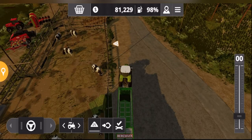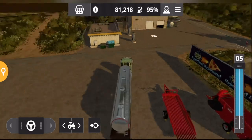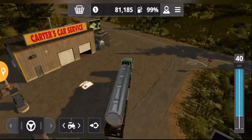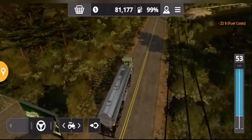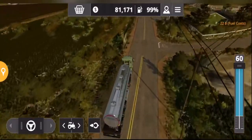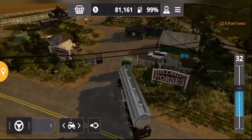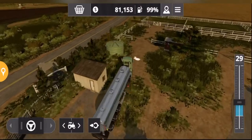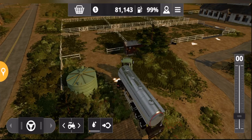Now we'll go and get some water so I'll show you how to fill their water up as well. I've got the tanker here — there is a smaller tanker but this is the bigger option available. All you need to do is take it to a position on the map where you can see the water sign, park it near it, and it will start to fill up.